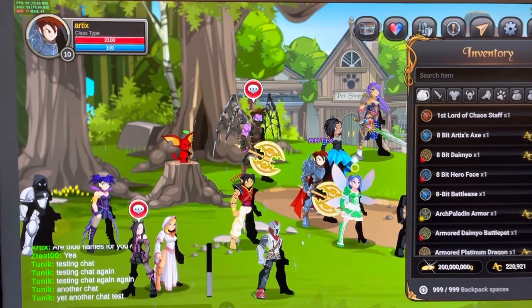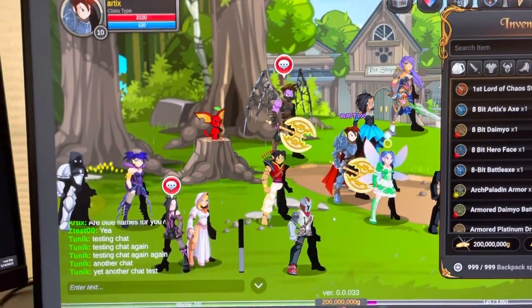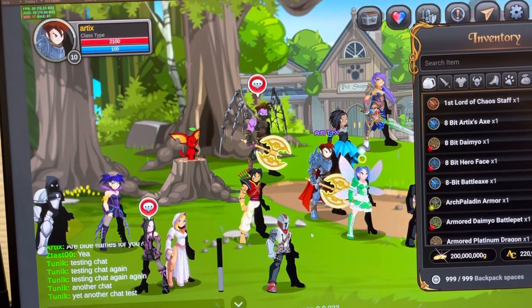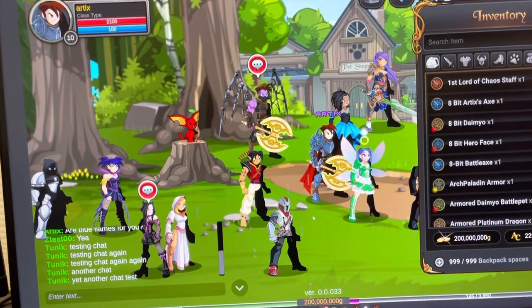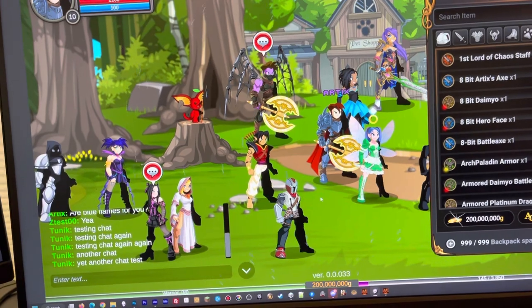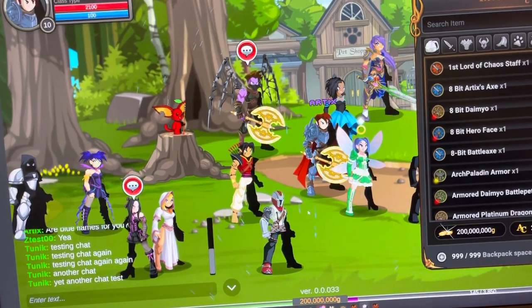We do have one big advantage that we didn't have in the previous version of the game: Mr. Guy here is built the exact same way as a player. He can move, he can animate, he can use all the emotes. So theoretically, any of these characters could do everything that the player can do.